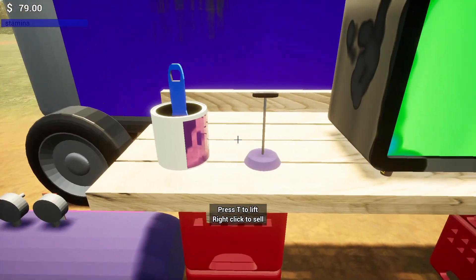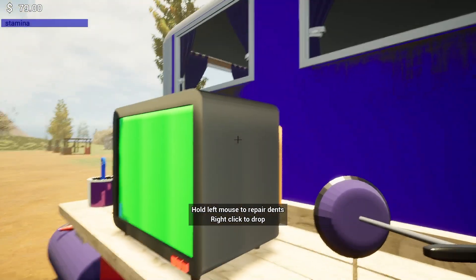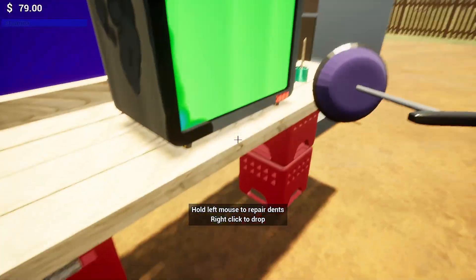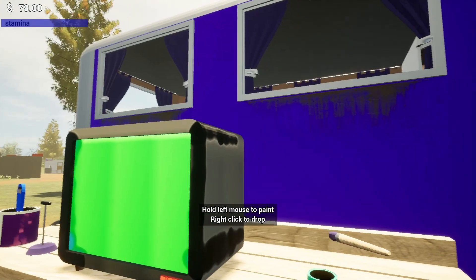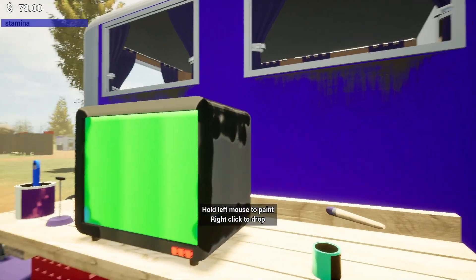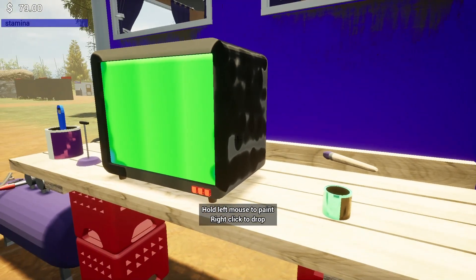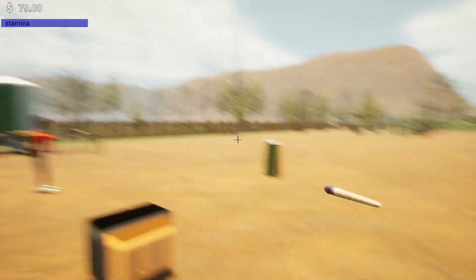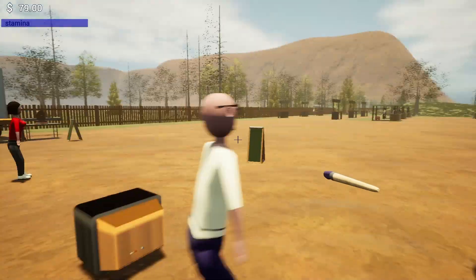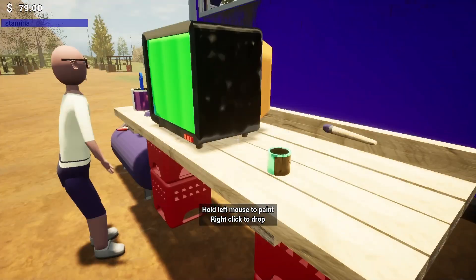Let's do our putty repair on this second TV. It must not have any dents in it — I can't get the dent remover to go, so it must be alright to paint it. I'll just have to wait until a customer is interested, and we might have to lower our price if they're not. That's gonna be part of the fun of the game.